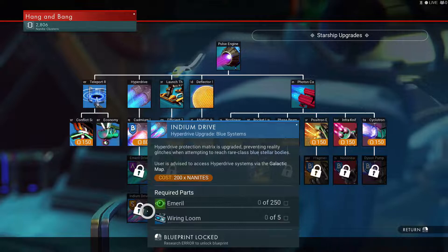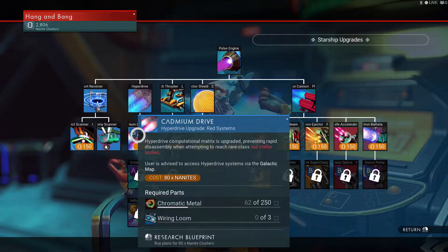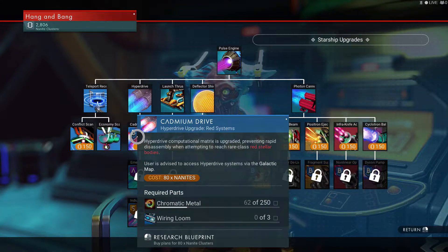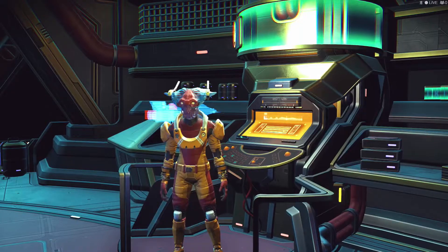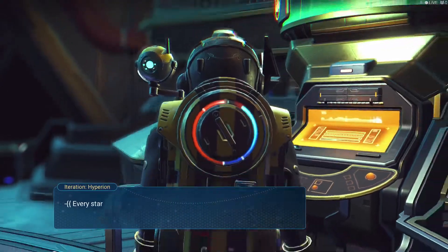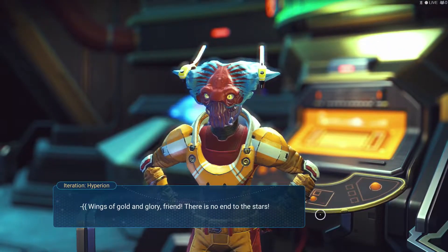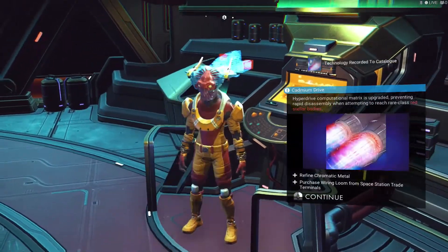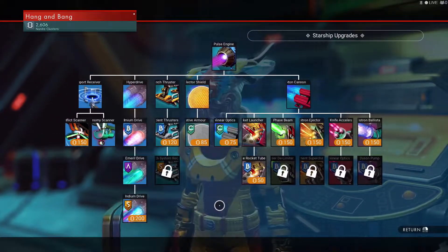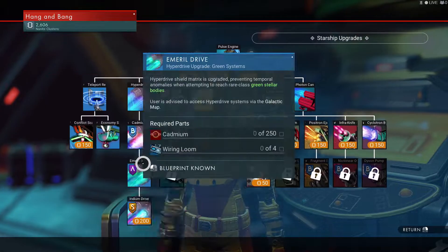Blue stellar — oh my god, we need an indium drive to go to blue stellar bodies! Well, we're going to have to go this route right now. Let's get all these done. We'll have to get another ship, because I want to go to blue star systems — that's where you can get the good stuff. I don't need any of this stuff right now for fighting.